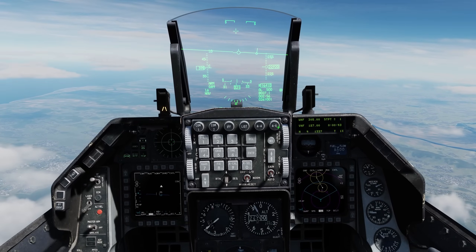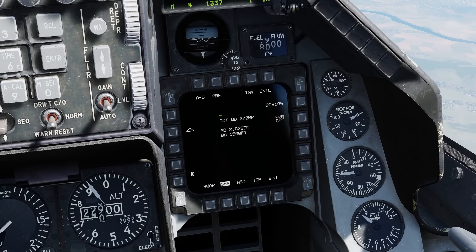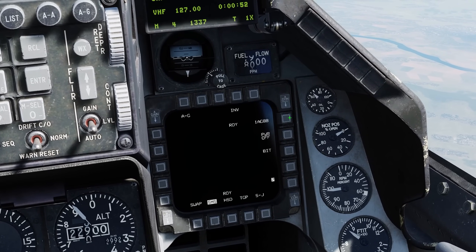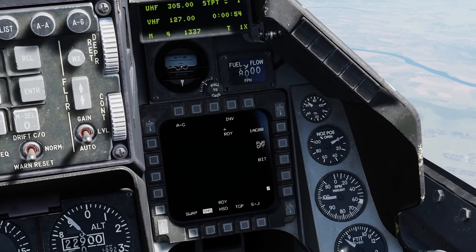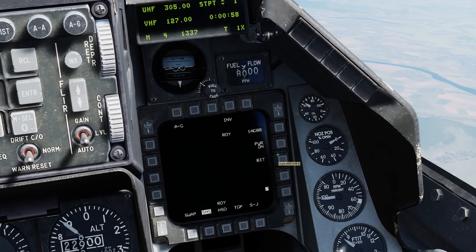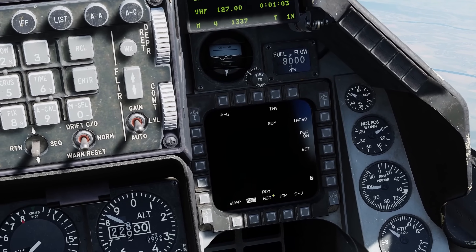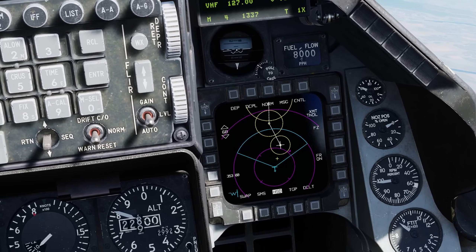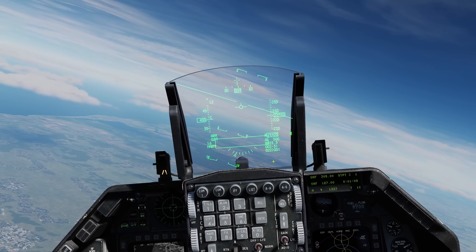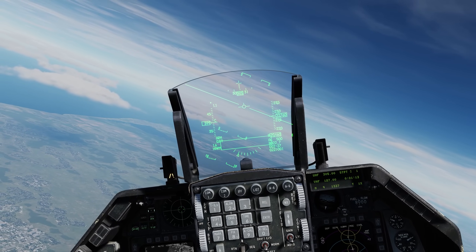Next we'll click on air-to-ground. On the SMS page, we have our CBU-105s on the left-hand wing — we'll power those on — and we'll click on OSB-6 on the top right for the AGM-88 HARM. Make sure we power that on. This is our currently selected air-to-ground weapon, which is the HARM, which is what we want. We'll click on HSD so we can have the threat rings. We're going to go over to the left here to avoid flying into that SAM site while we finish explaining a couple of things.